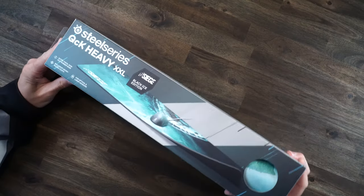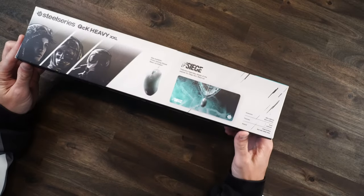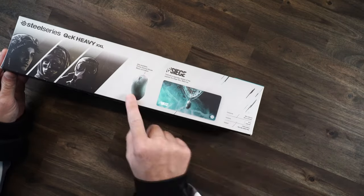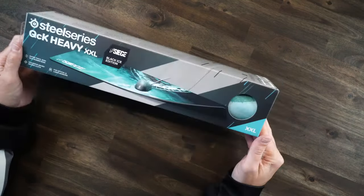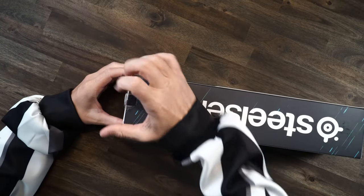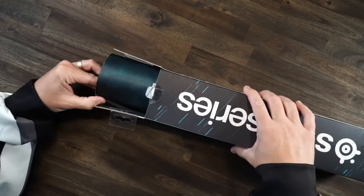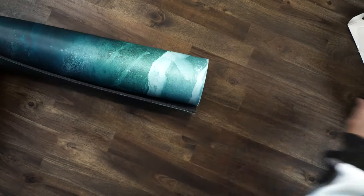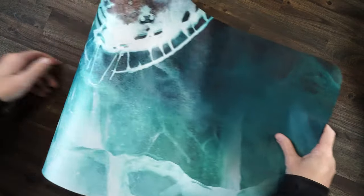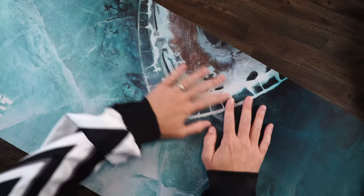Now let's go ahead and take a look at the SteelSeries QCK Heavy, the extra extra large. And as you see, you got the Black Ice Edition here, showing you on the side with the mouse and the pad. Pretty cool little box right there. I'm just going to pop this open here. Pull it out. So this is the big guy — I think my camera's going to pick this up. Yeah, it's not even going to pick the whole thing up. It's so big.